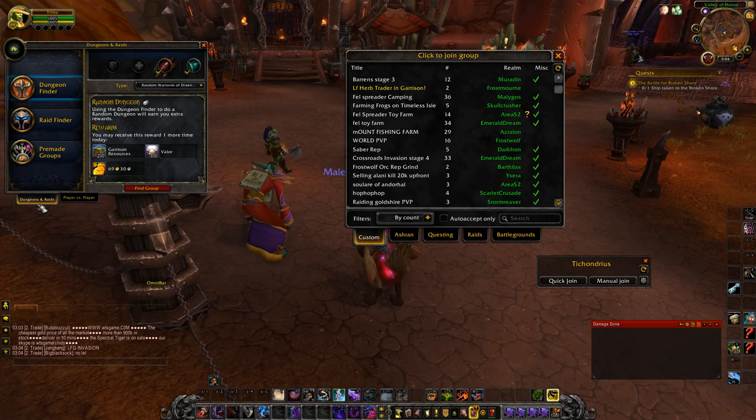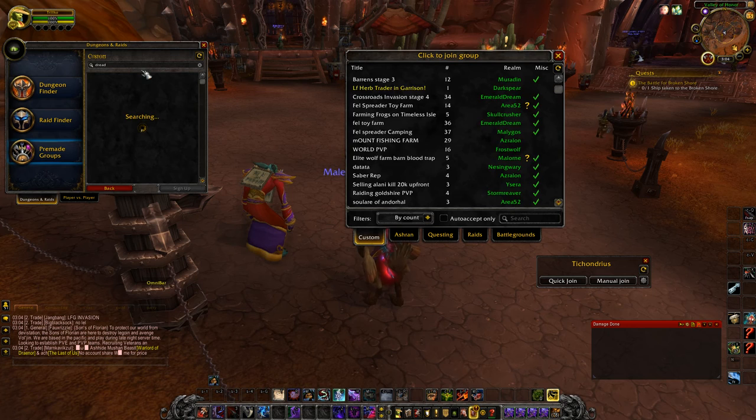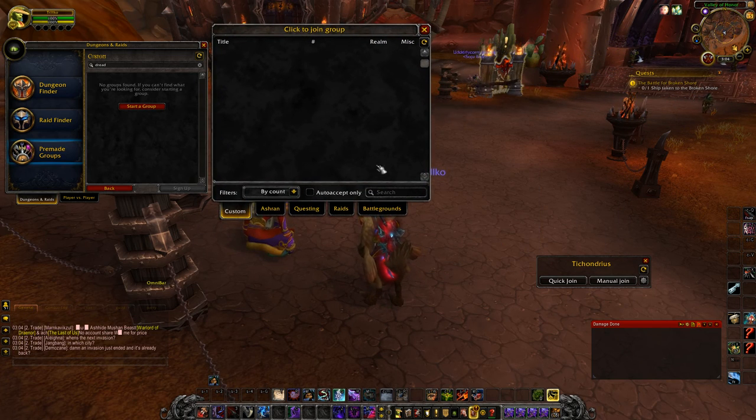Then what you're going to want to do is go to Dungeons and Raids, click on pre-made groups, go to custom, click find group, and from here you just want to type in "dread" — because that's the thing that drops the toys, the dread infiltrators. Then I pull the add-on over here beside it and type in "dread" there also.